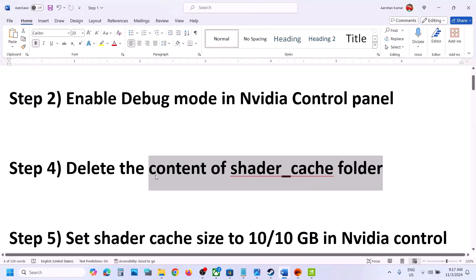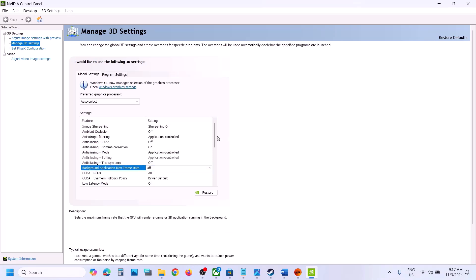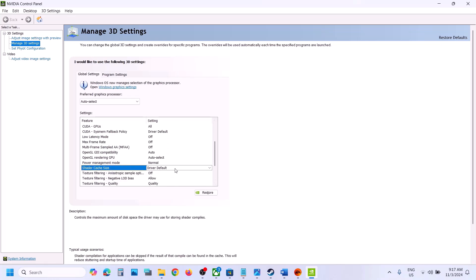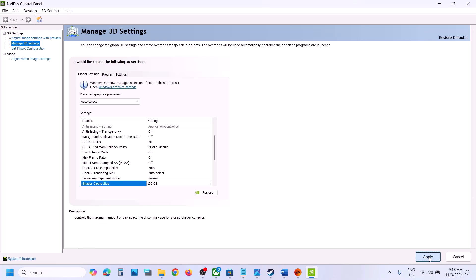The next step is to set the shader cache size to 10 or 100 gigabytes in the NVIDIA Control Panel. Go to NVIDIA Control Panel, then Manage 3D Settings, go to Global Settings, and find Shader Cache Size. By default it may be Unlimited or Driver Default — set it to 110 GB and hit Apply. If that does not work, try 100 GB and hit Apply. If that still doesn't work, set it back to Unlimited or Driver Default and follow the next step.